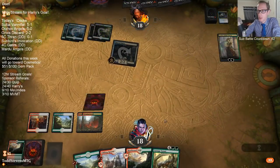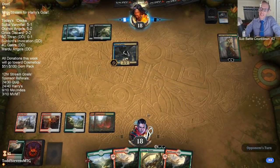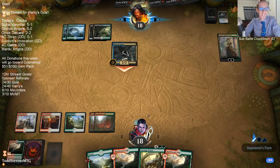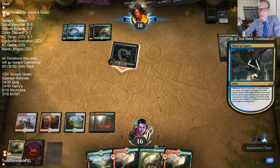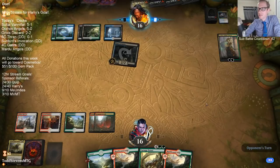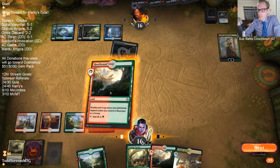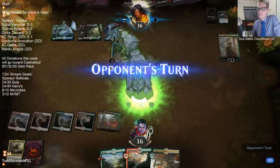Our opponent had a lot better hands in games two and three than game one. Game one they did actual nothing. In games two and three they just curved out perfectly. Game two they had Crawl Harpooner, then Thrashing Brontodon, then Frilled Mystic, then Thought Erasure for my Sweeper. And this game they had Thought Erasure, then Thief, then Fresca. But the first game they did actual nothing.